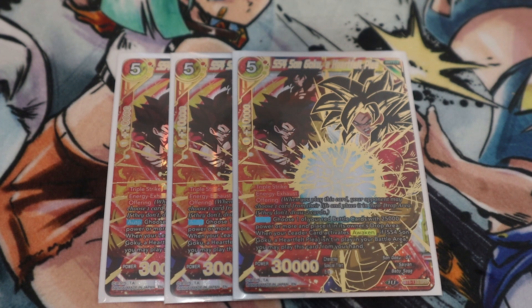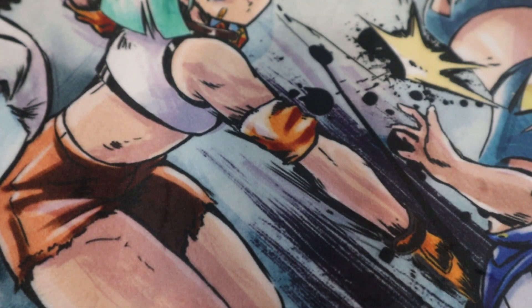One of the finishers of the deck is Heartfelt Plea. He's no stranger to the meta — he can evolve over the Beerus and becomes a monster with a 30k triple strike, offering them a choice. They're either going to take the life for your draw two — no bad thing about this card. It's really strong and powerful and helps you finish off the game.